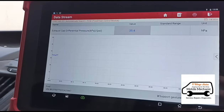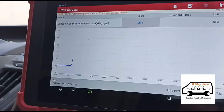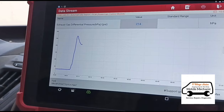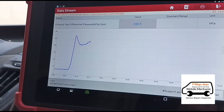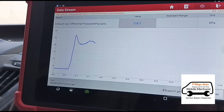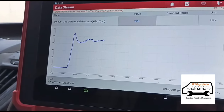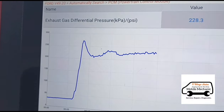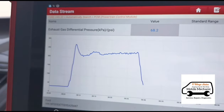Where we want this sitting is around 10 or under on idle, and under 80 on acceleration. We're way above the limits. The chart shows it running around the mid-30s at idle, and around 220 on acceleration. We're going to clean the DPF and then look at these figures afterwards.